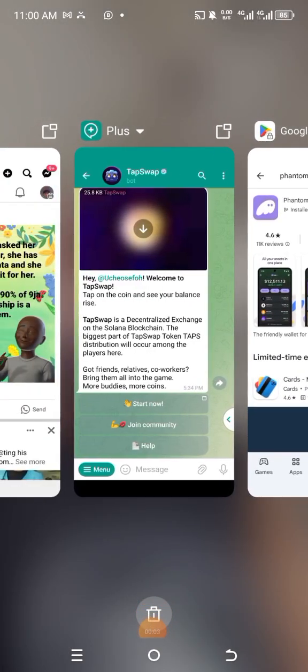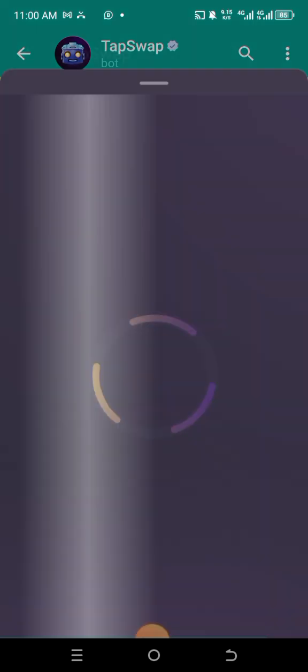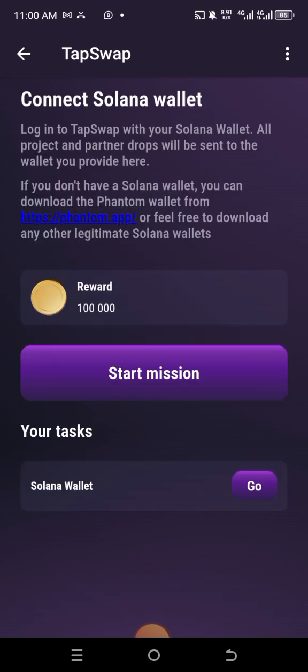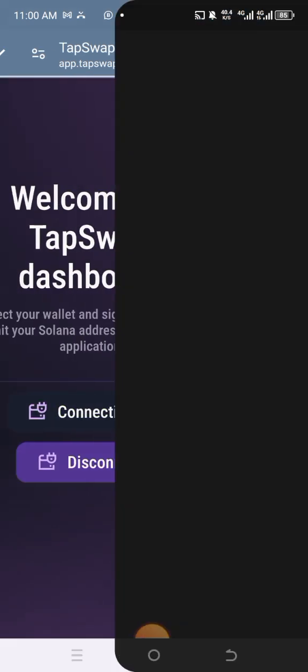Go to your Telegram bot and click on Start. At the low tab, click on Swap, then click on Task, then click on Connect Solana Wallet. Remember, you must have downloaded your Phantom Wallet tool before you reach this level. Make sure you have downloaded your Phantom Wallet before you proceed, then click on Connect.